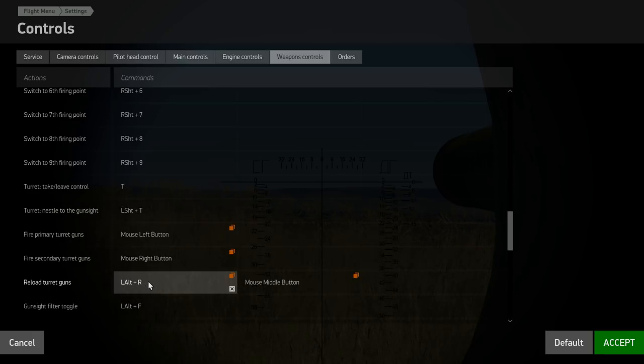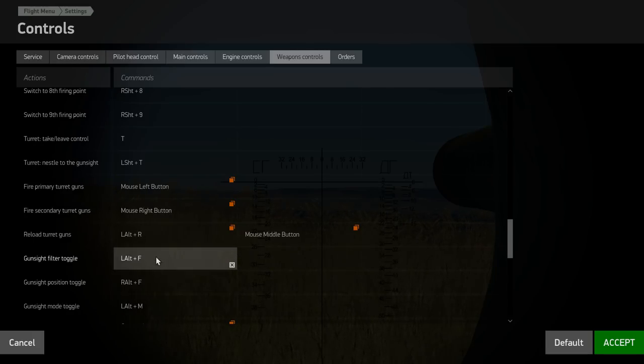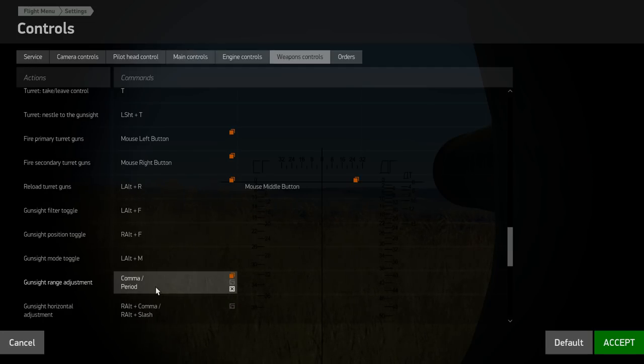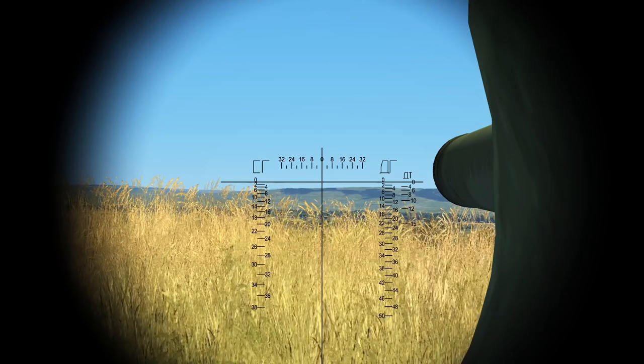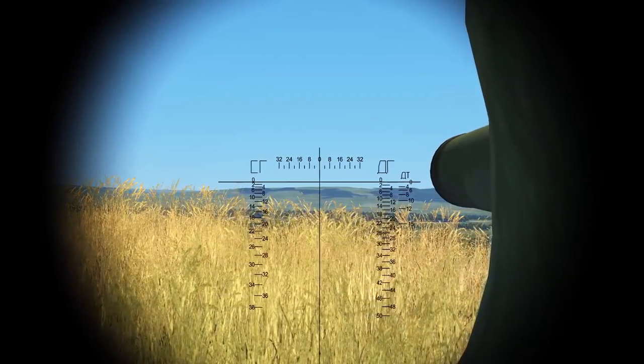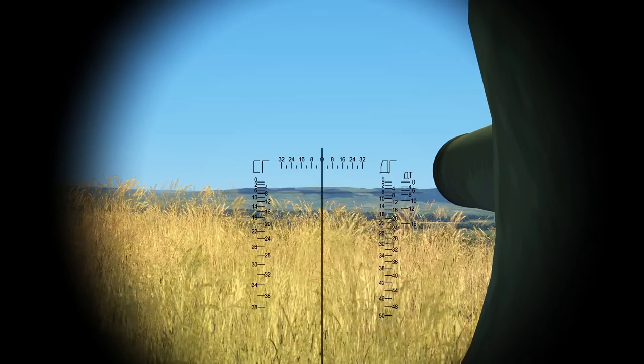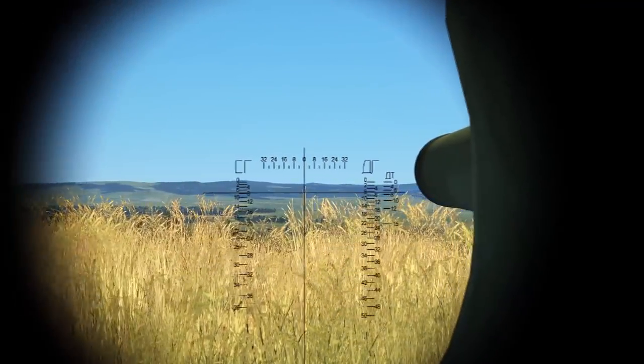Reload turret guns: when your coaxial machine gun runs out of ammunition, you do have to manually tell it to reload. I haven't tried gun sight filter or position toggle mode. Gun sight range adjustment is comma and period for me — that adjusts the range line on the gun sight.